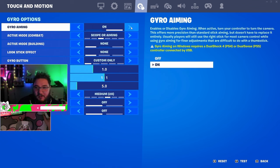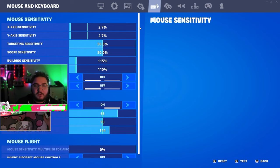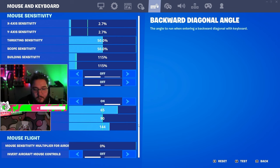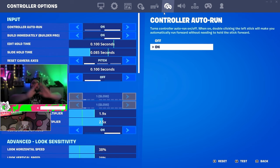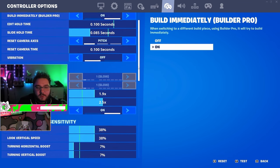Keyboard and mouse sensitivity — I changed it recently. I don't play it all the time but people ask, so: X and Y at 2.7, targeting at 50, scope at 50, building and edit sensitivity at 115. My double movement settings are 65, 90, 144. Controller settings: auto run on, build immediately on.